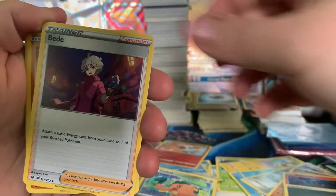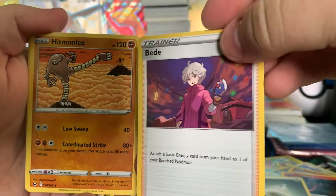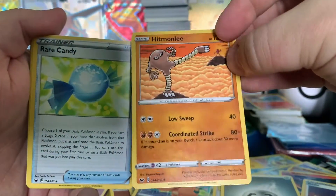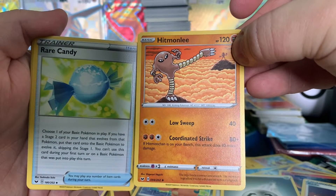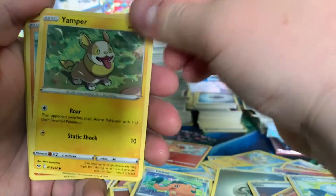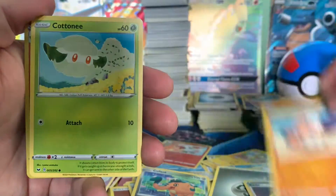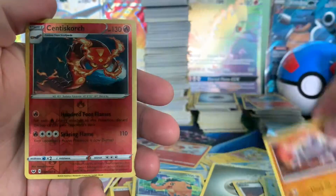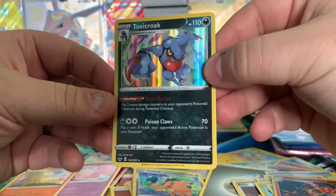Steel Energy to start us off. Bede. Indeedee — you can see Indeedee chaining on the mountaintop in the back. Rare Candy. Yamper. Rhyhorn. And a Toxicroak.